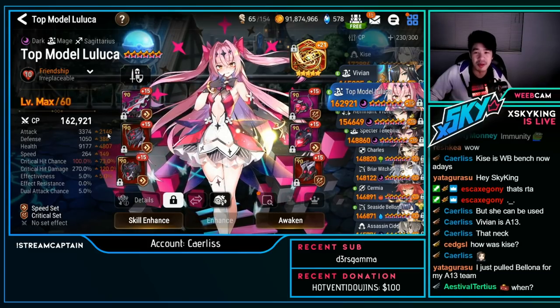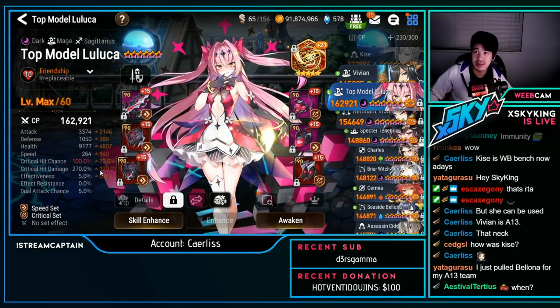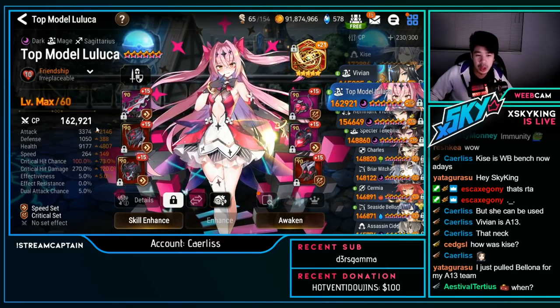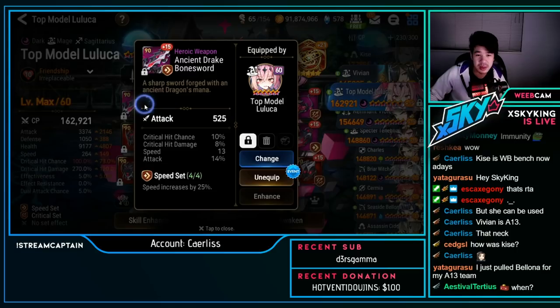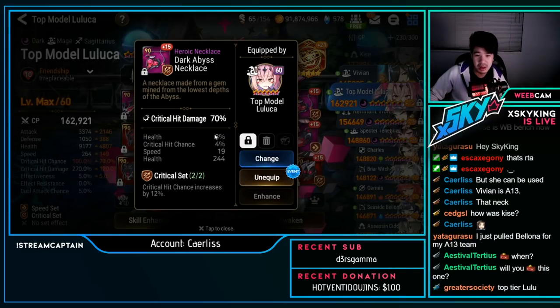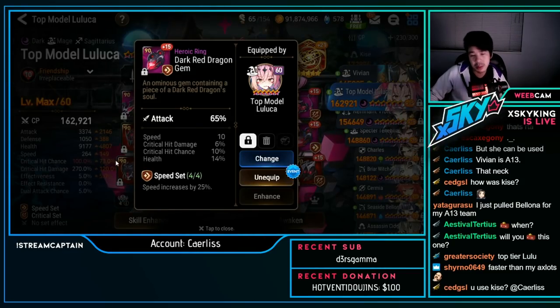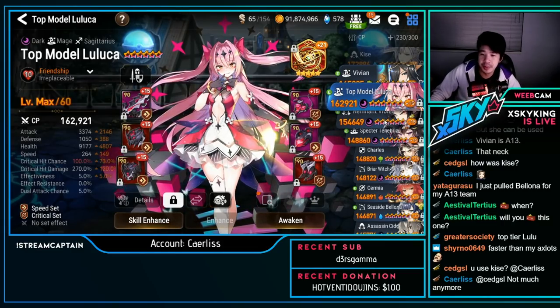Emma Luluka — speed crit: almost 3.4k attack, 264 speed, 100% crit chance, 270 crit damage. That's a pretty damn fast Emma Luluka with good attack and good crit damage. The health is there, but it would have been really nice if there were attack percent subs — but still a nice pair of boots.